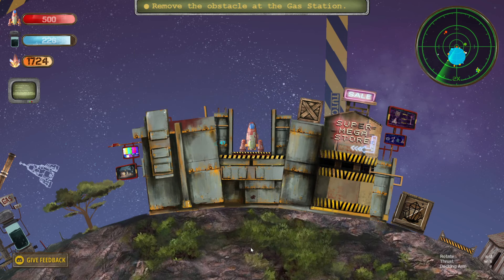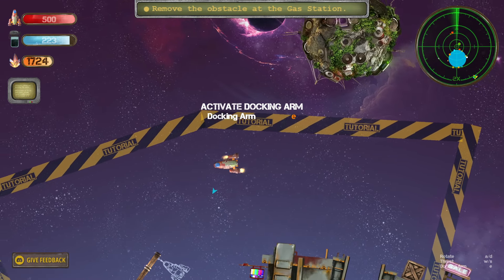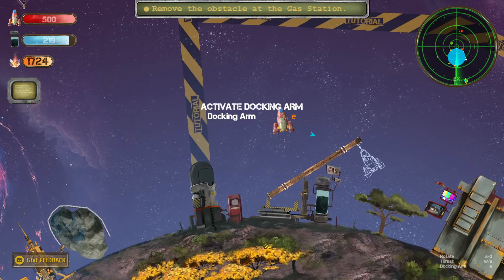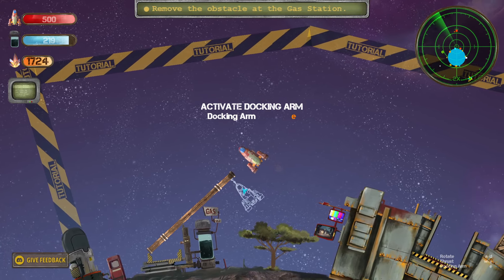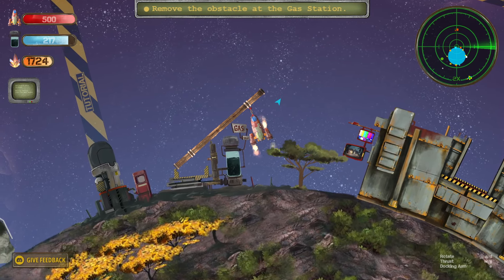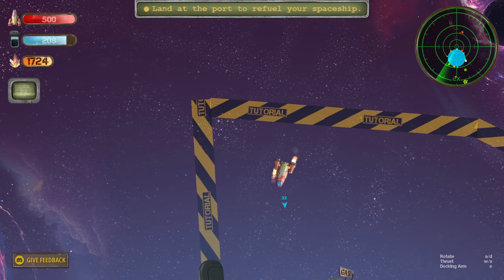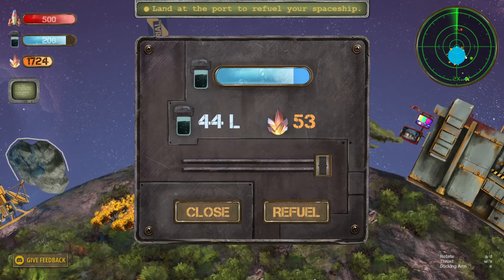Now we've done that, we need to close it and remove the obstacle at the gas station. The music's a little bit funky — that's like a boombox planet. Activate the docking arm with E. I need to get to this side. I've attached to it. Oh, there we go. I've removed it! Land at the port and refuel. I did it — that was pretty much perfect.